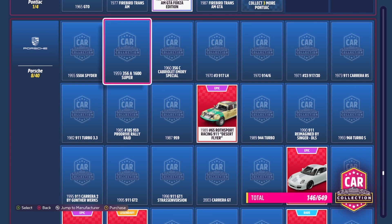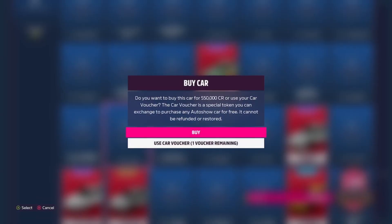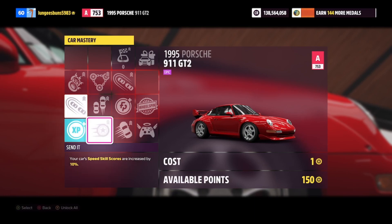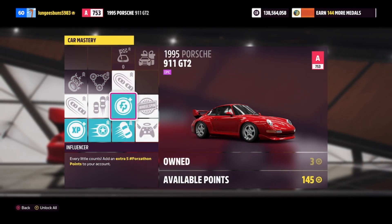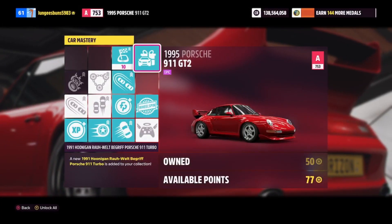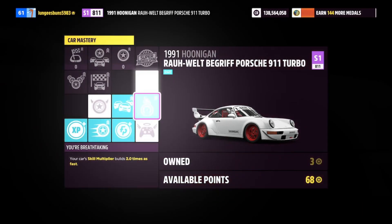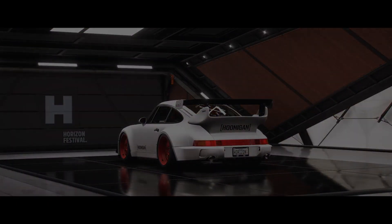For this Forza Horizon 5 money glitch method, head to your car collection, filter by Porsche, and find the 1995 Porsche 911 GT2. This car can be purchased for 550,000 credits. Once you've got one, get in the car, go to the car mastery, and upgrade the skills in the path shown — this will give you a regular wheel spin, and the very top perk will give you the Hoonigan Porsche. Once you've unlocked that, get inside the Hoonigan Porsche and go to its skill mastery — where you'll also be able to get a super wheel spin.